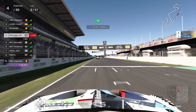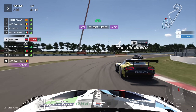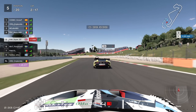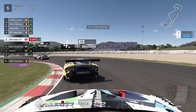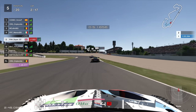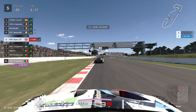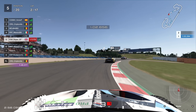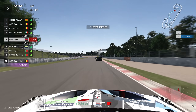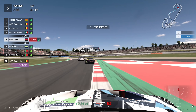Lap 2 — a soft-tire runner in the Viper catches up very fast. No point fighting him; he's on a different strategy. Let him go and try to tuck in for his slipstream. You can just tell by how much quicker he goes through the corners — later braking, much more grip and traction on the exit. With these long FIA races where strategy, tire wear, and fuel really matter, a lot of the time you're just running your own race as best you can.